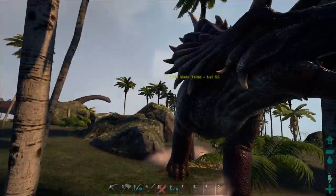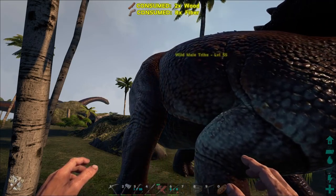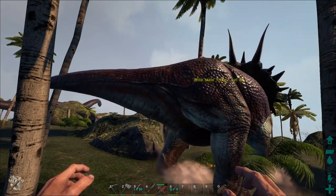We've got this trike. What are you? Ooh — we might want this guy. Level 55? Might as well.